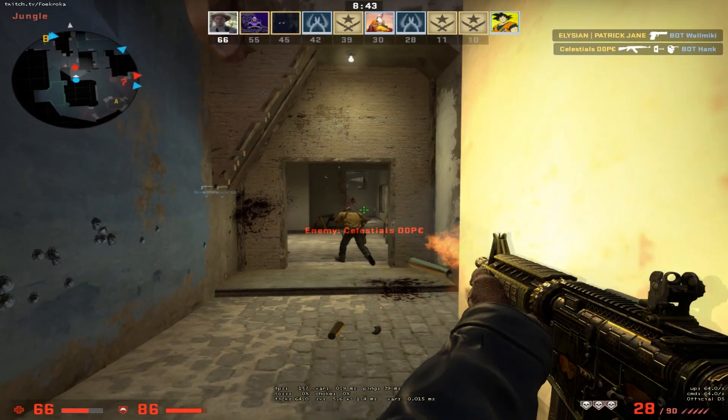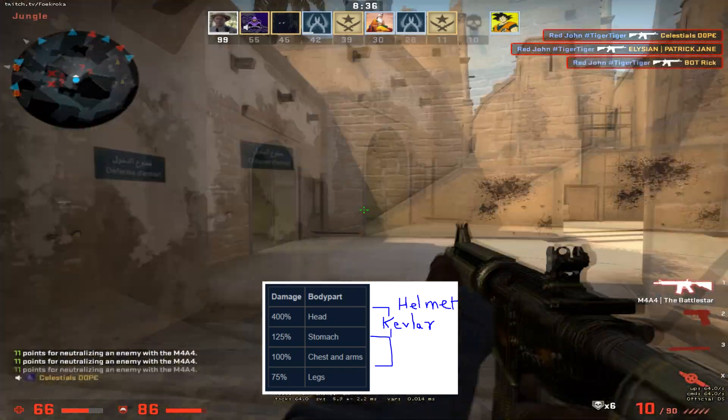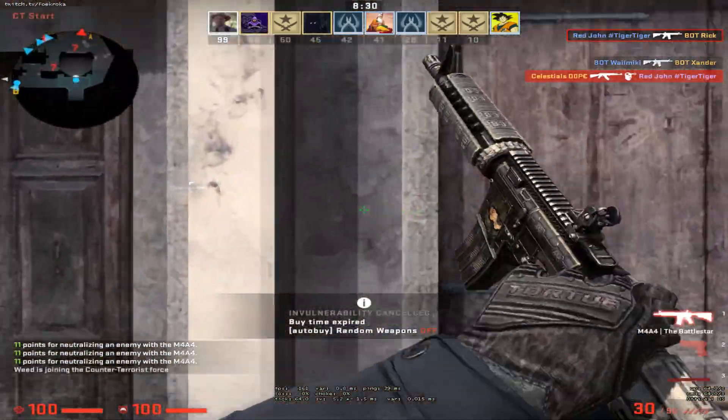This damage can be reduced by wearing Kevlar. Kevlar, however, reduces the damage to the chest, stomach, and arms. The helmet extension in the game reduces headshot damage as well. Your legs, however, will remain unprotected and the damage taken would not be affected by the armor.